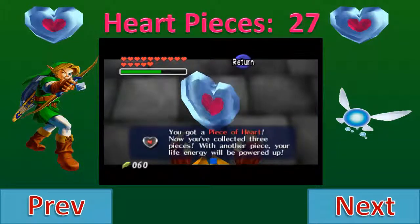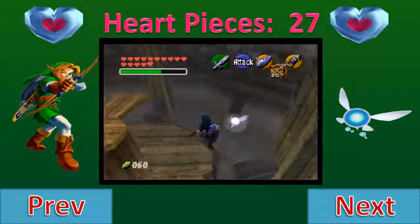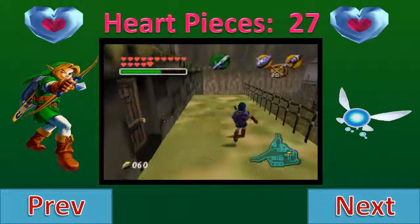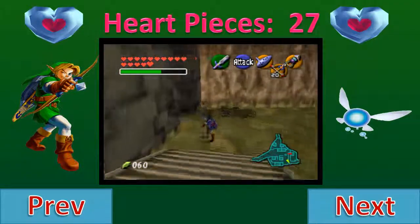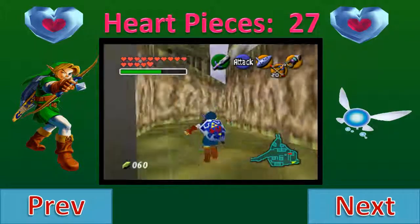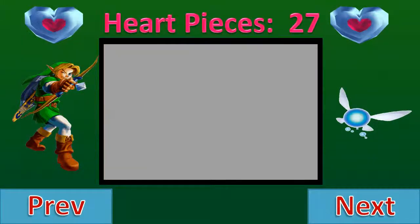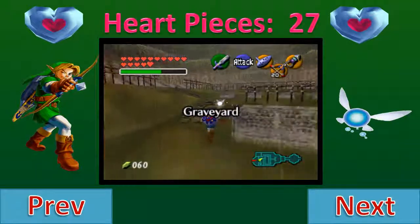Nonetheless, two super easy heart pieces. There's a third one, and I'm trying to remember where it is — it's also in the graveyard. Oh, I think I remember now. You could use the long shot for it, or you can also use magic beans, but the long shot is just easier and less back and forth. We're gonna go back into the graveyard to get the final heart piece for this episode.